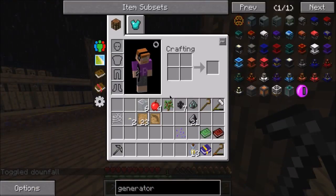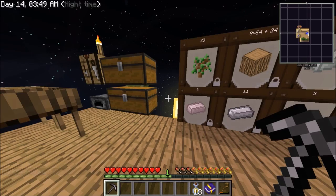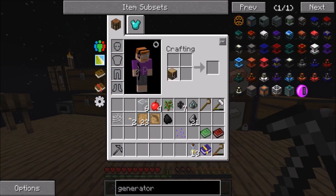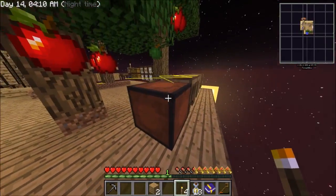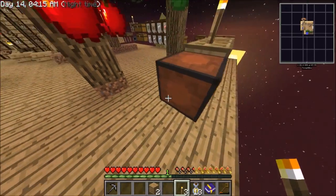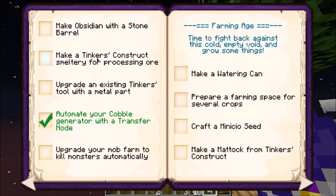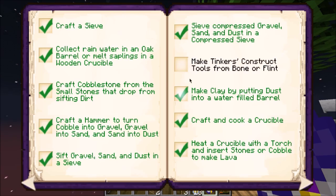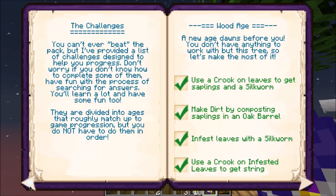I'm getting pissed off - so right now we're gonna take coal from that, make some sticks, make a little torch, and put them out there. Now we can take the quest book again. Make a Tinkers' Construct smelter - we're going back here. Make a Tinkers' tool from bone or flint - we made some tools, we made a pickaxe. I'm happy with what I see.